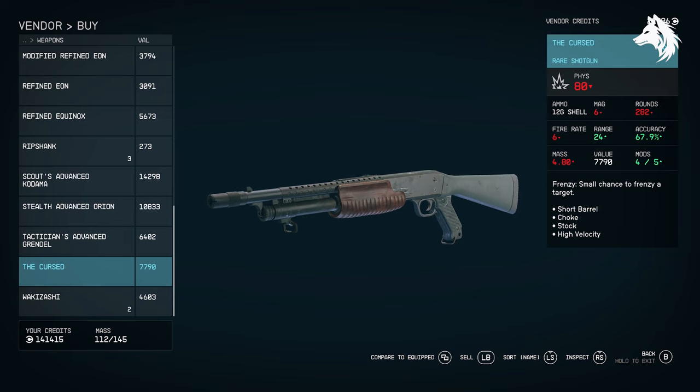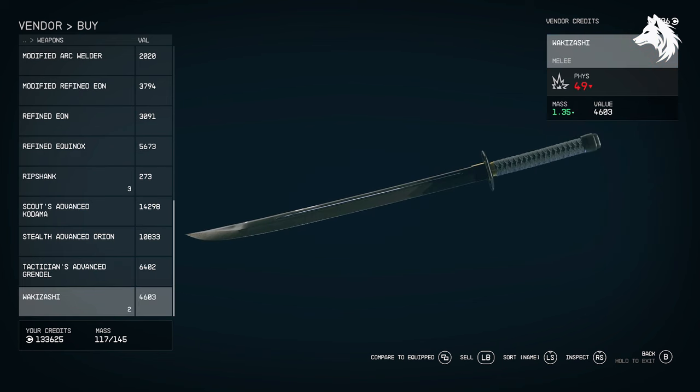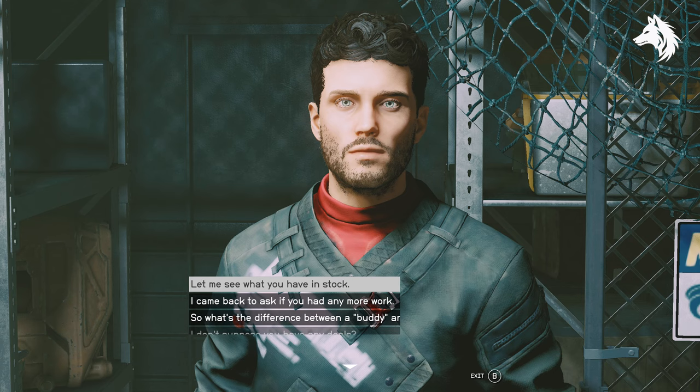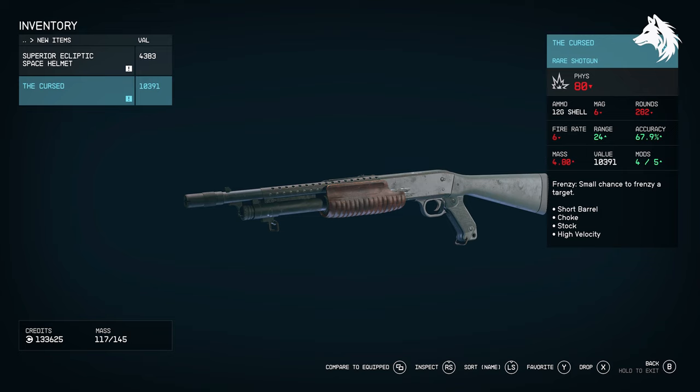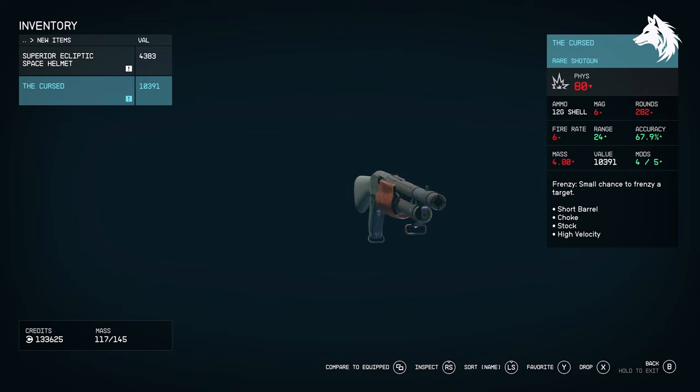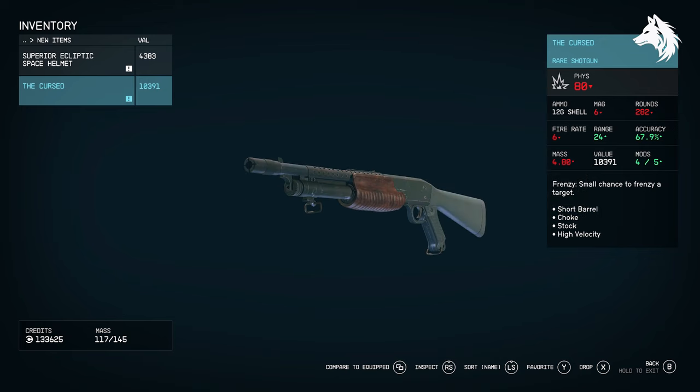That's it for this one — more unique items to find in Starfield. There are at least three unique weapons left to find, including one epic and two rares. I know what they're called, but how to find them is another story. I won't be making any more unique weapon guides until I find those three, if I find them. I do have some other videos to go over, so if you want to see more, like and subscribe and I'll see you in the next one.